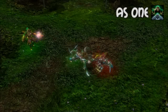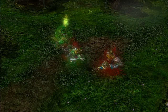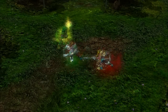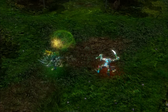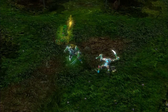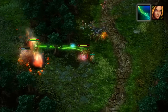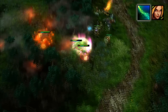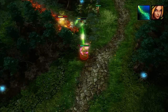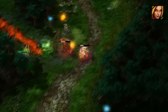Finally, the moment you've all been waiting for. Her ultimate allows her to hop inside an allied hero where she takes zero damage and gives the hero an attack speed and damage boost. While inside, she can use her other skills and items freely. This gives Empath an incredible amount of survivability — she's able to avoid dying to damage over time spells by simply hiding in the body of a nearby teammate.